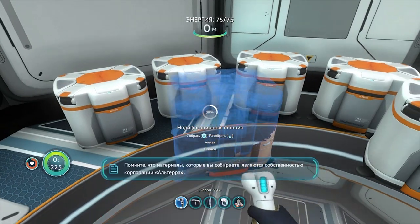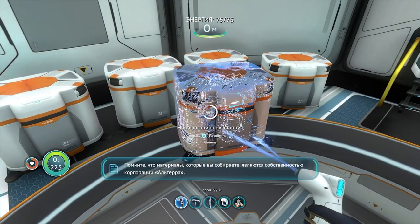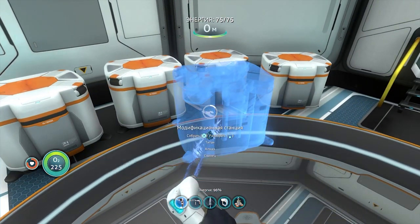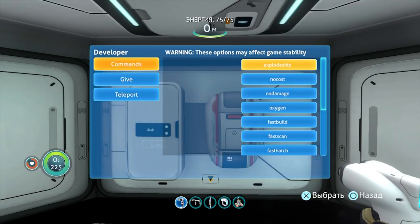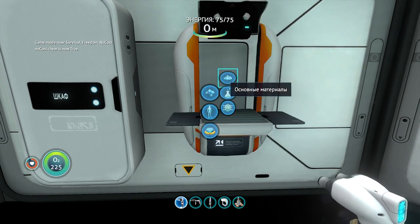Остаётся только разобрать около 6–7 станций модификаций, которые вы построили ранее, чтобы получить из них 6 свитца и 2 алмаза. Если вы, как и я, забыли что-то докрафтить — просто включите снова чит No Cost, создайте вещицу и выключите.